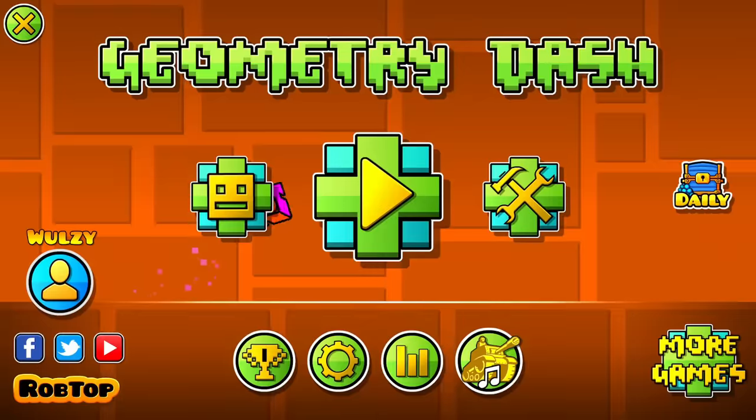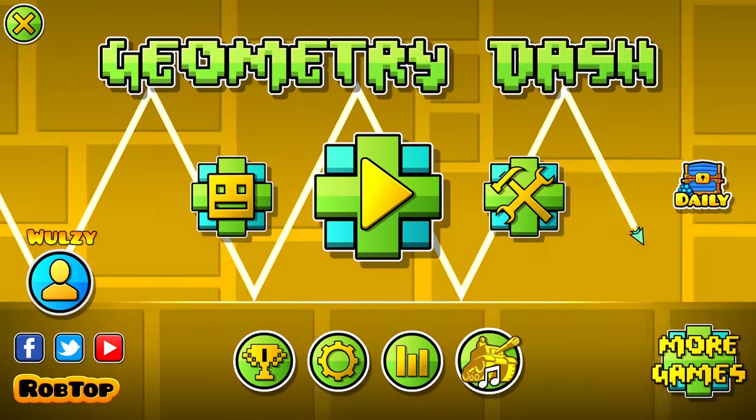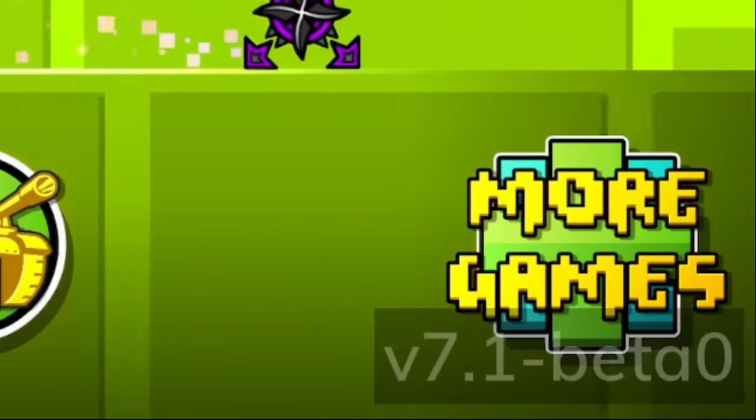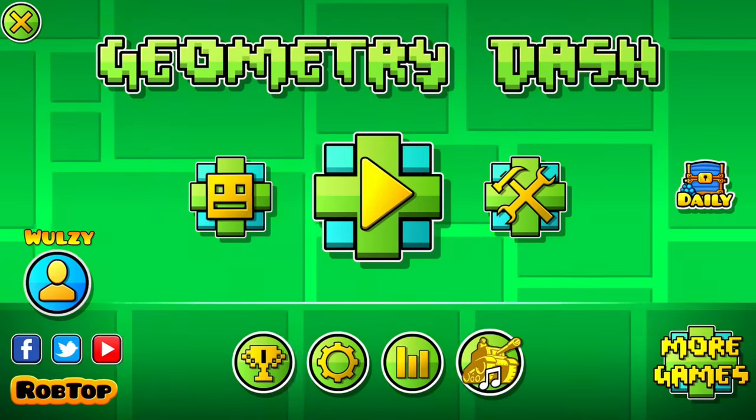Welcome back to another Geometry Dash hacking video. MegaHack by Absolute — this awesome client has been updated to V7.1 Beta, which you can get via the link in the description down below.